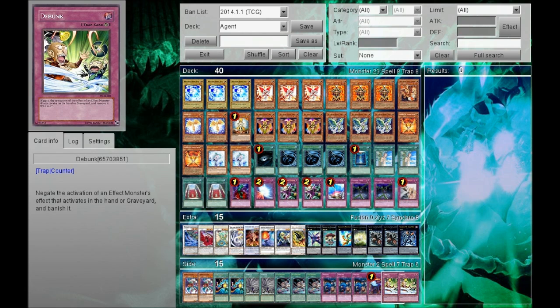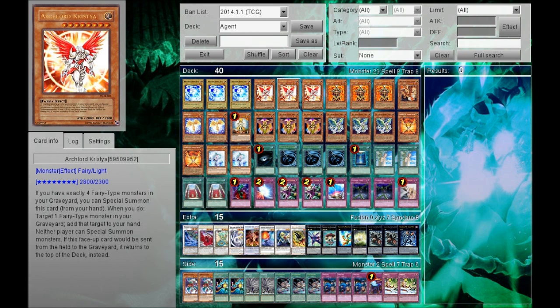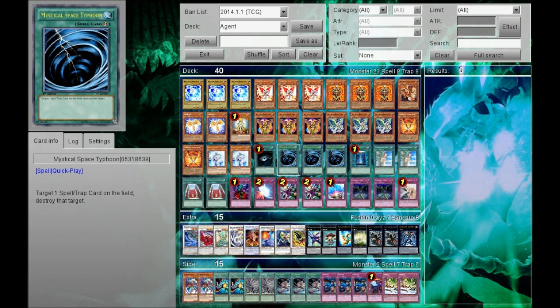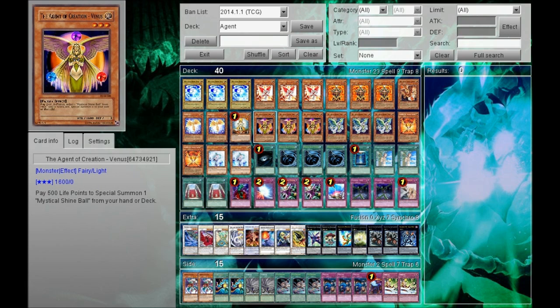I wish you guys would try this — it's really, really cool. I really like the deck, especially with 3 Christia. You have to try it to believe how good it is. There is a big weakness to this deck and that is inconsistency. Sometimes you draw into like 2 Shine Balls and that might be kind of sad. But most of the time, even if you draw into a Shine Ball, as long as you have Venus, you don't minus 1 — you just break even. I hope you guys enjoy this deck profile. This is GaryGZ Duels, signing out.